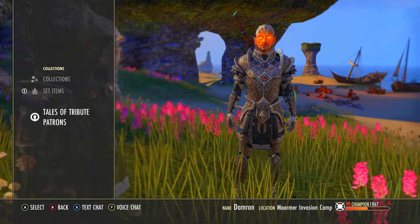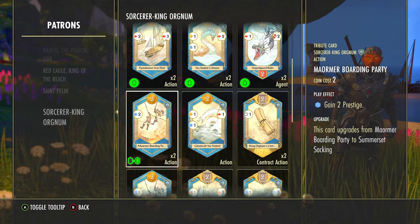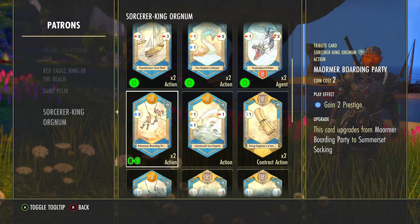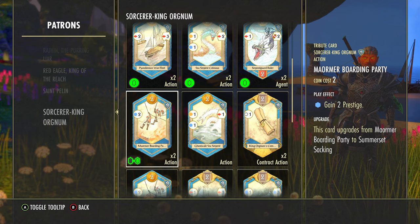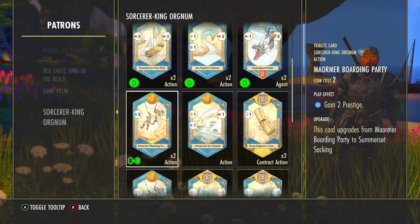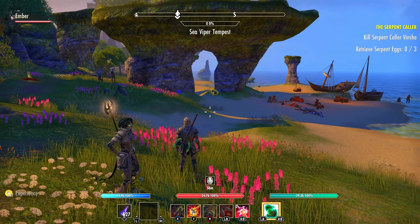In the Sorcerer King Orgnum deck, that's going to be the Mormor Boarding Party. This card is pretty cheap and it gives you automatic two prestige when you play it — it's kind of nice. You can also get this card from just using the patron ability if it favors you in this particular deck, which, to be honest, is a little bit broken and makes the games a little less fun.